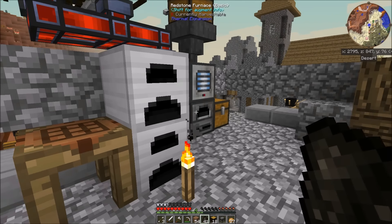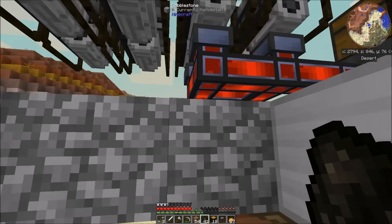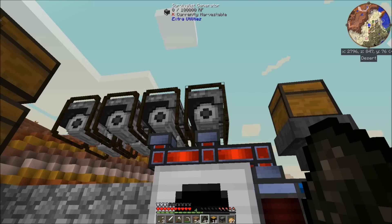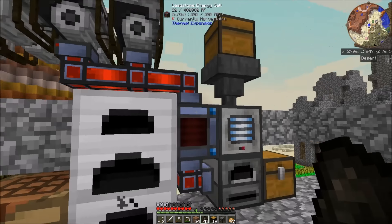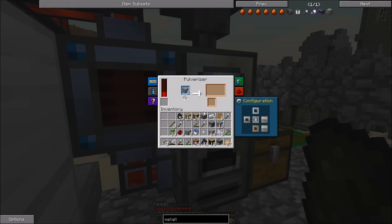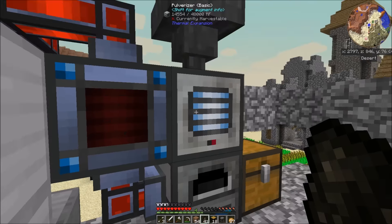Well, hello everybody and welcome back to another episode of The Crack Pack. And guess what? I think I've changed my mind. I hooked up all my survivalist generators that I had made. I was trying to make enough to do the 8x survivalist generator, but I needed some more to get some of the nodes and stuff. So I only had enough leadstone flux ducts for this right now, but I got them hooked up. I finished off my leadstone energy cell, which has helped because this little setup is working quite beautifully. It just doesn't always have enough power, which is sad.